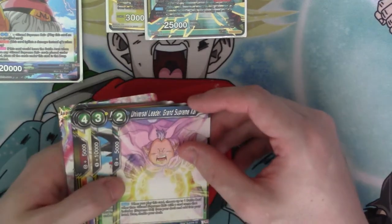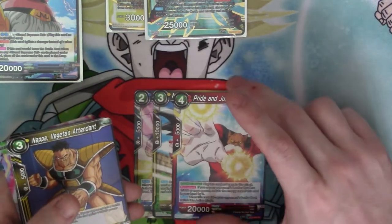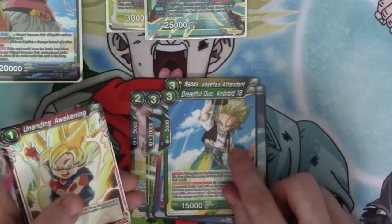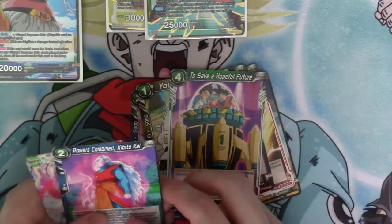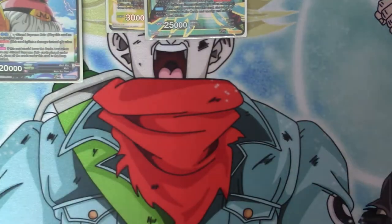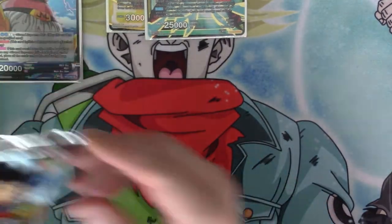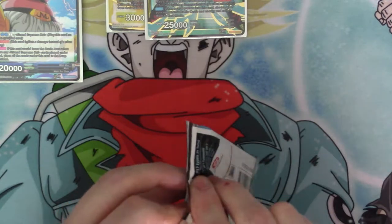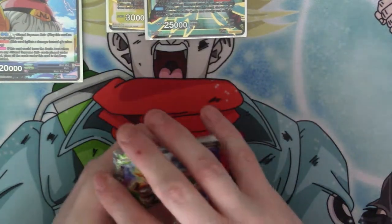We've got Universal Leader Grand Supreme Kai, No Openings Sengoku, Pride of Justice Toppo — really good card — Nappa Vegeta's Attendant, Unwavering Sword of the R2 Tora, Dreadful Duo Android 18, Unending Awakening, Doctor Mu Under Baby's Control, Youthful Bulma, To Save a Hopeful Future, Powers Combined Okai, and we've got the Marjibu Leader.